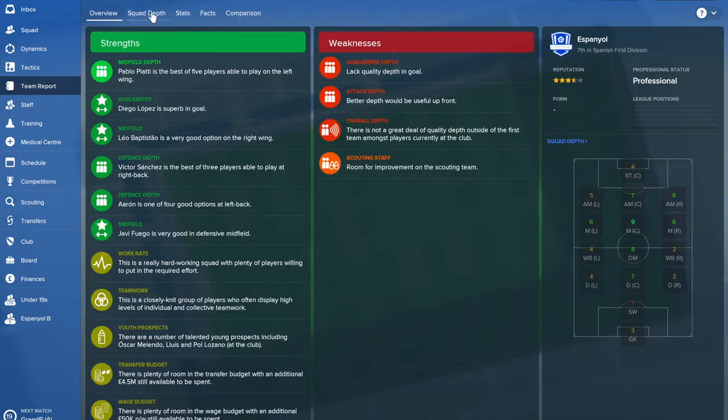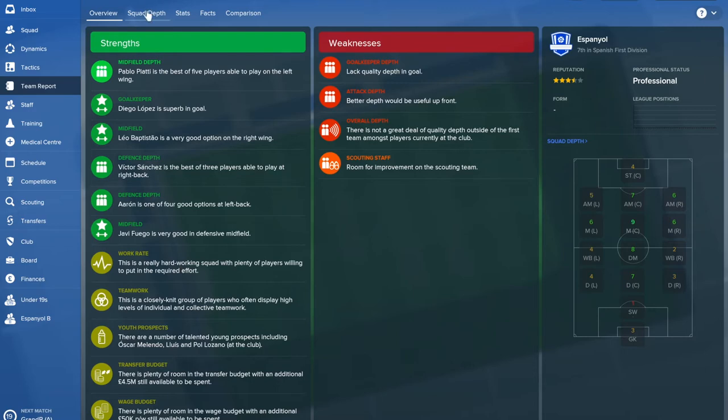The next thing I like to do is go into the team report and squad depth, but first you can have a quick overview and see your strengths and weaknesses. You don't have any huge weaknesses other than a lack of depth, which is kind of normal for a mid-table team. Your scouting staff needs some work, but you've got a bunch of defensive depth apparently, and the best things are great teamwork and youth prospects.